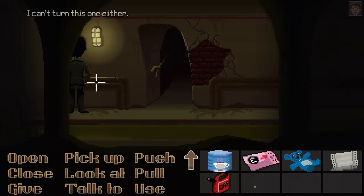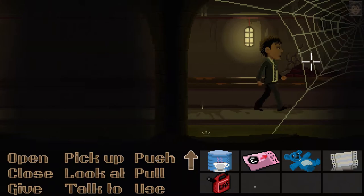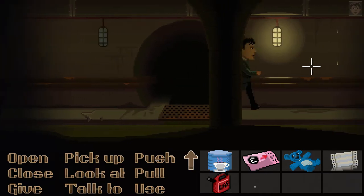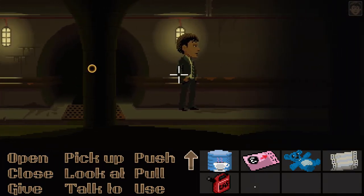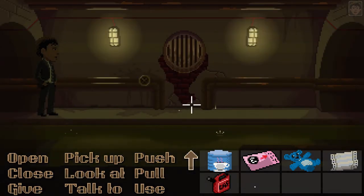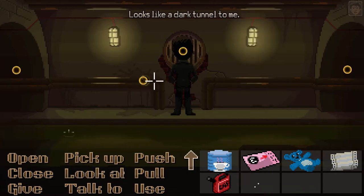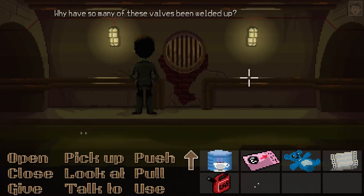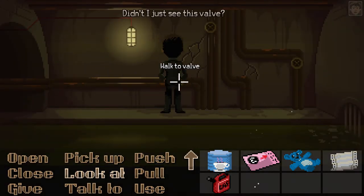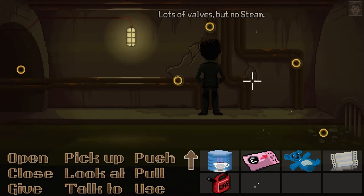Another welded valve — I can't turn these ones either. It's dark and spooky down here. Where is this leading? Should we check out the tunnel? Looks like a dark tunnel. Why have so many of these valves been welded up? I'm going to get lost down here.